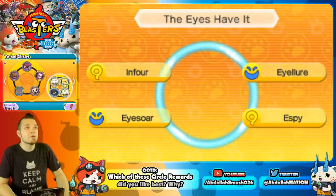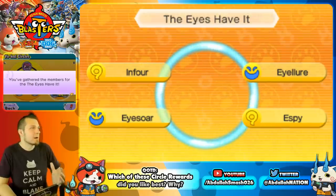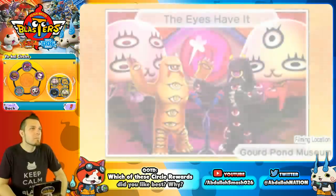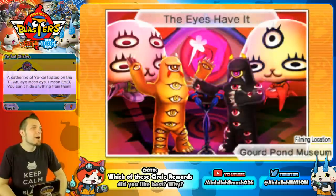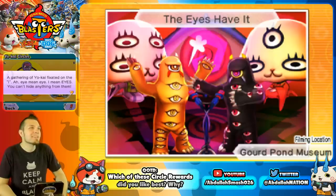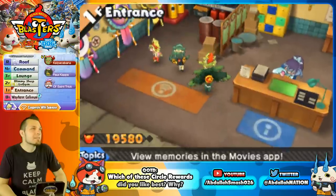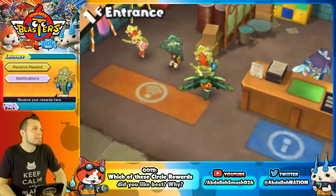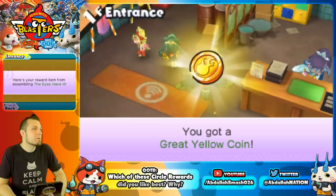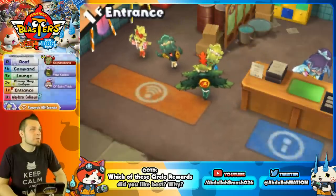The Eyes Have It circle features In For, Eye Lure, Eyesore, and SP — Yo-Kai with lots of eyes on their bodies. Their artwork shows them right in front of the eyeball at Gord Pond Museum, with the flavor text joking you can't hide anything from them. The reward is a Great Yellow Coin.